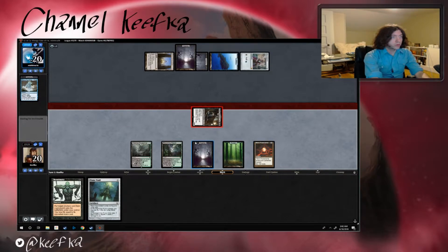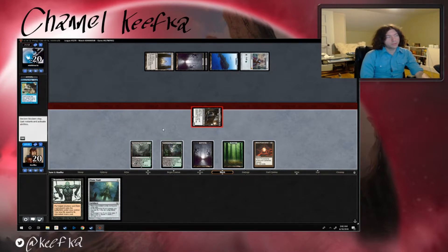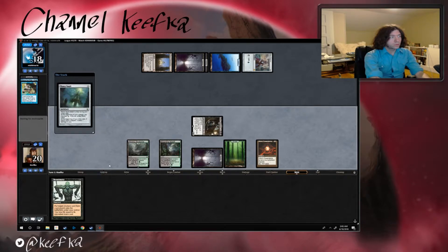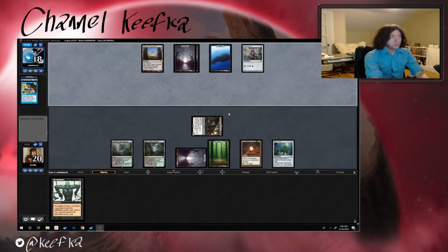We're gonna put our Mana Vault into play. I wonder what they're doing — Impulse, okay. I wonder if they have like a Show and Tell or something. Let's go ahead and go with the swamp. Man, I hope we get one of our fatties.